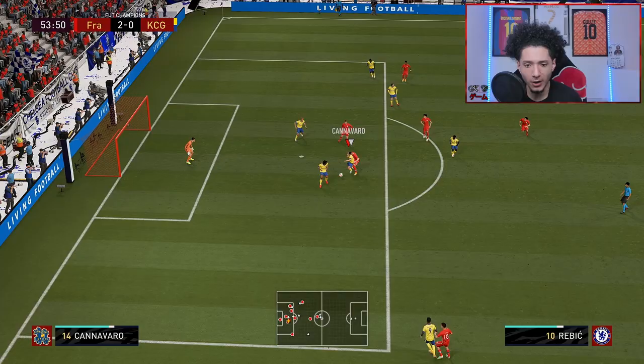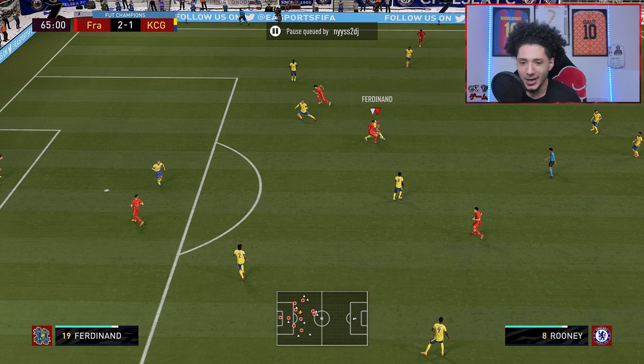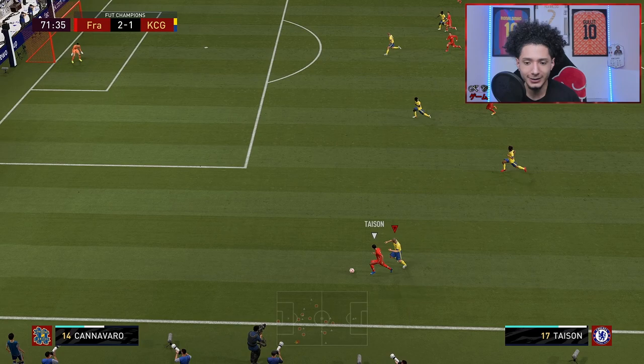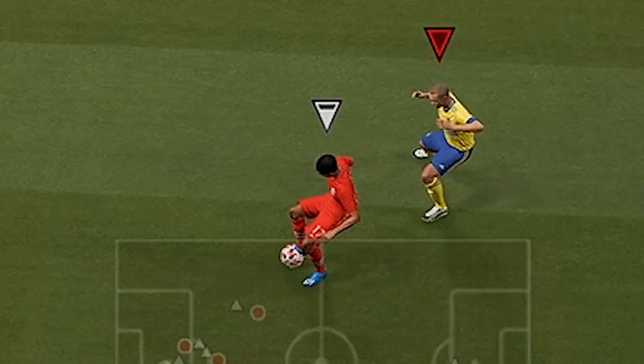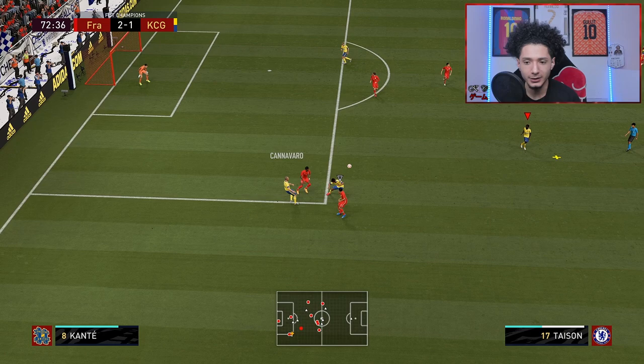Showing up his dribbling — nice pass! I thought he couldn't pass but that was a beautiful pass. Come on — oh geez. Okay, let's see that defending right there against Tyson. Yes yes yes! Nice little AI tackle. Nice — great under pressure, we like to see it.